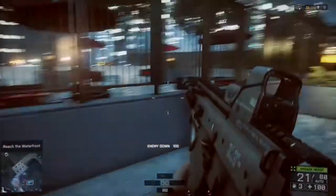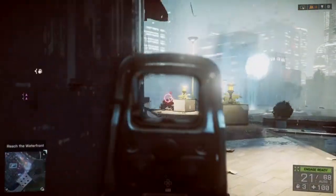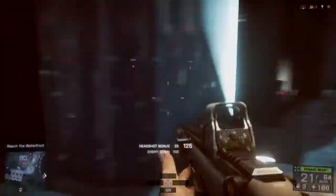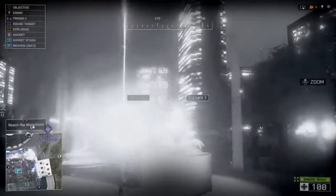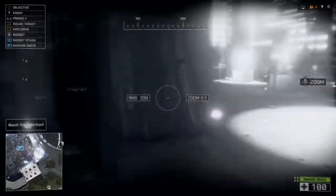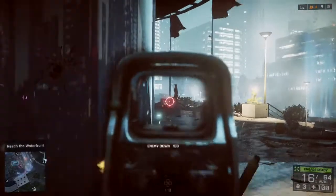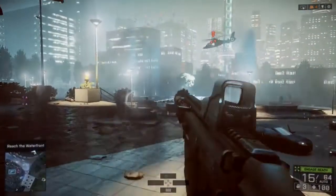Here we go. Where's that grenade? Oh, it was inside the building. He is going to try and drop some enemies eventually. Once we take these guys out, he's going to try and drop some, so you're going to want to take them out as quickly as possible.